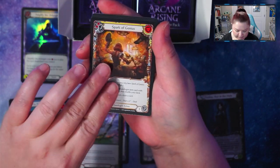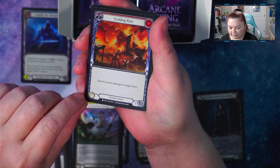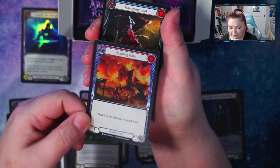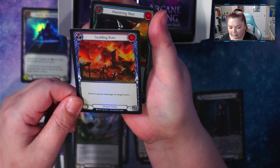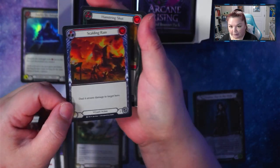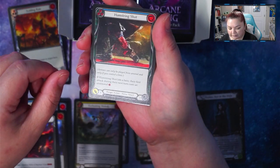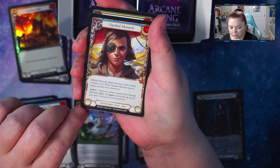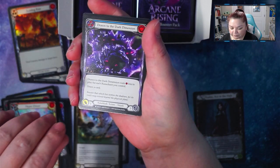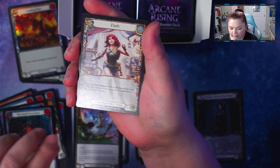Spark of Genius — that looks like a super rare or secret rare, not sure. Seems like a lot of people are getting frustrated with Magic, and I was about to get into Magic. A lot of people are possibly jumping ship and getting into Flesh and Blood. That's a foil common and it's pretty. Scalding Rain. Hamstring Shot. Optical Monocle, Bridge Rider, Hyperdrive. Another common — Reverberate, Blood Spill Invocation. And another token — we have Dash.